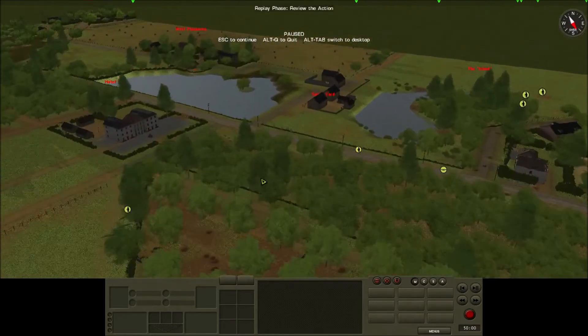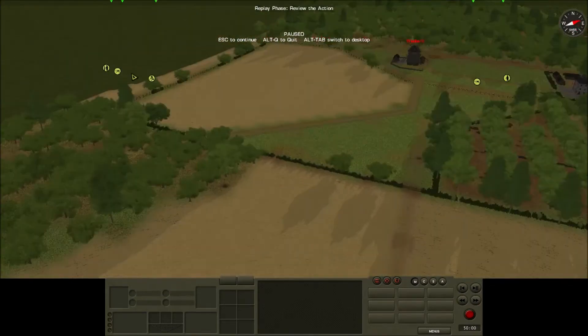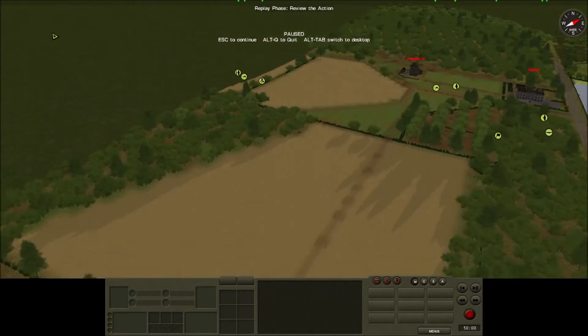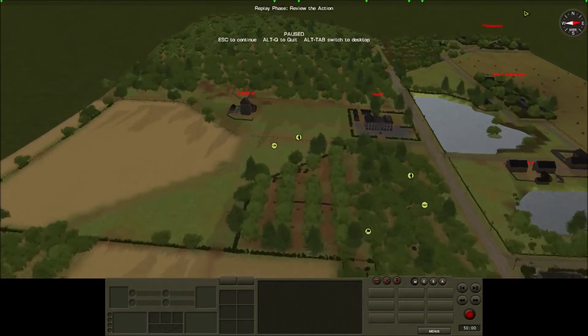However, it might be that if they overwhelm me here, I will have to fall back to this line, or move these back through the forest here to this line to defend the end zone. So I have to be a bit flexible, I think.